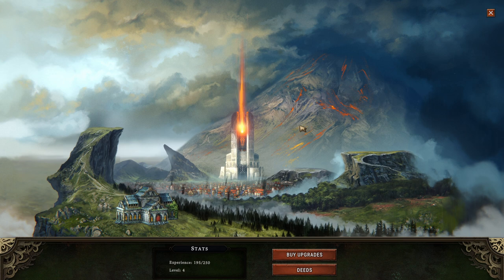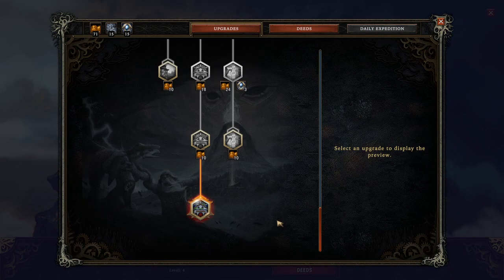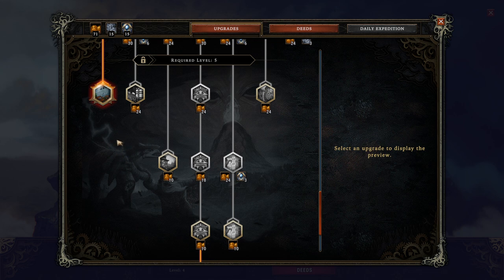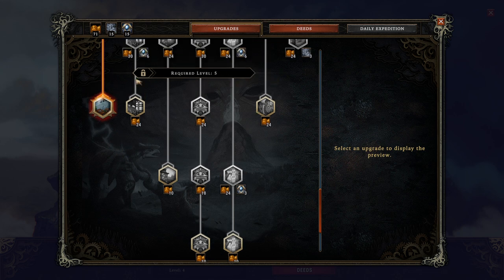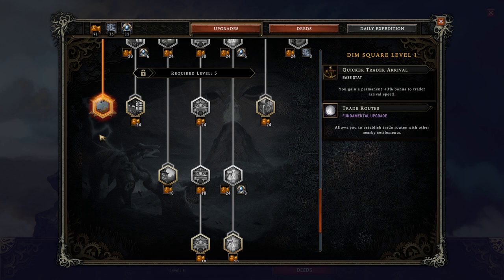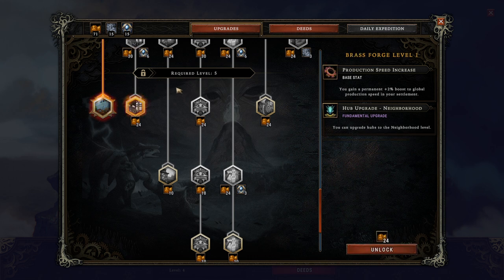I want to start out by spending my rewards from the last run first, because this is something we really should talk about. We got a lot of stockpiles, some machinery and artifacts from a lucky start. I've already unlocked the trade route feature, which I strongly recommend you have before stepping into Prestige — it helps a ton. The ability to upgrade your hub into a neighborhood is really powerful, so we're going to pick that up too.